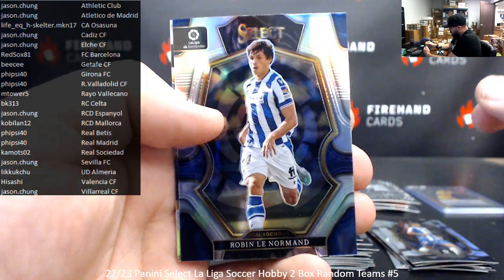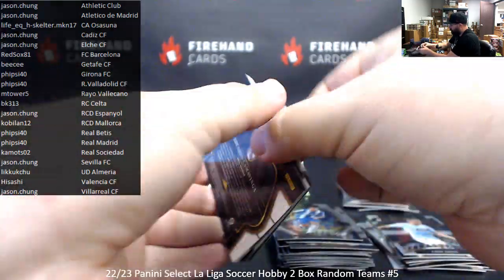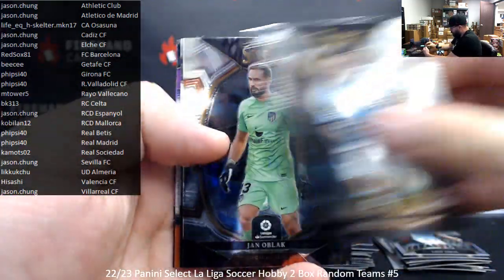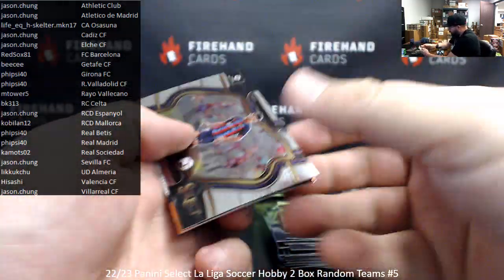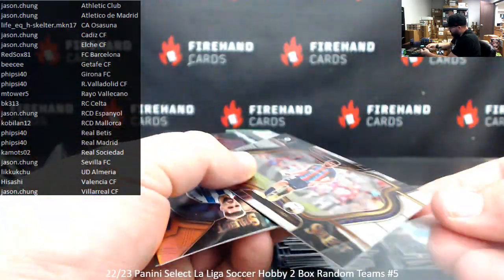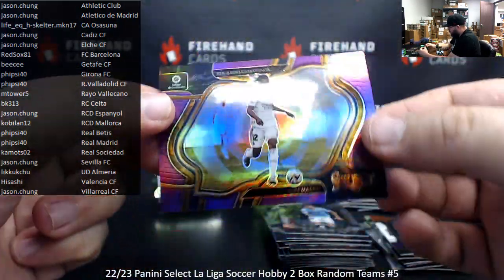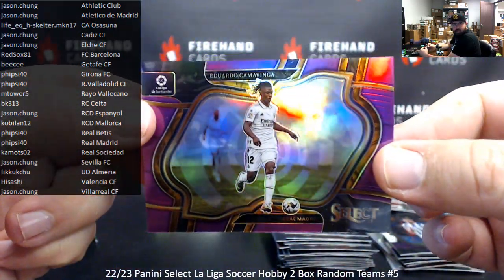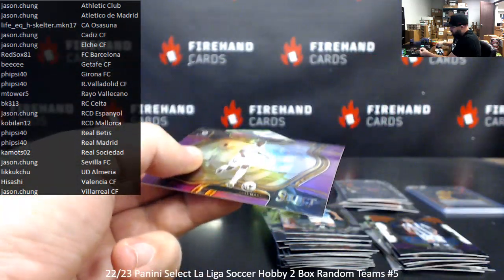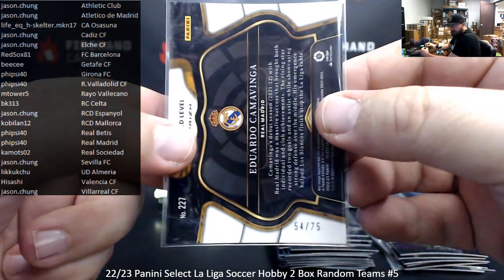Robin Le Normand silver, Iago Aspas equalizers. Got a field level of Pedri for Barcelona — high number. Tri-color of Brace Mendez. And purple Eduardo Camavinga for Real Madrid. Purple field level going to Faisal 40 for Real Madrid — and this one is numbered 54 of 75.